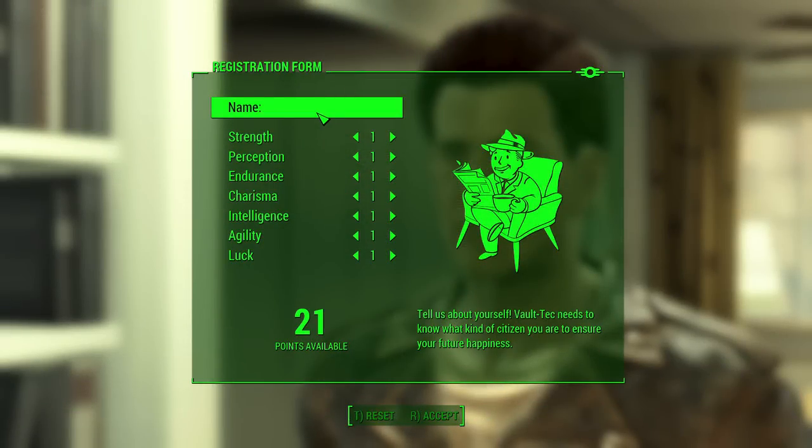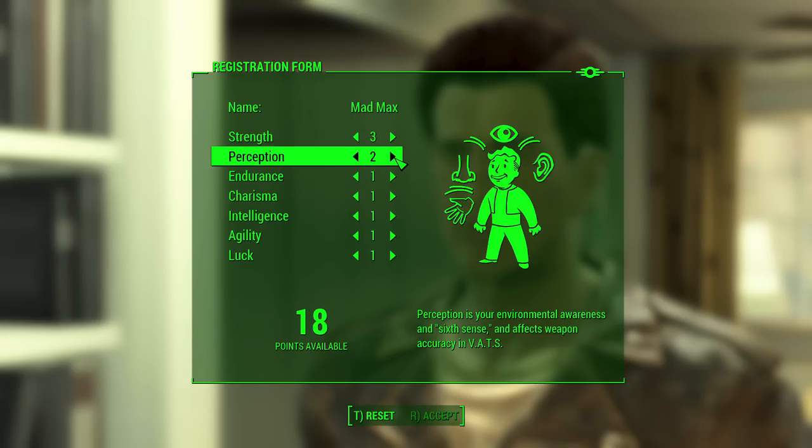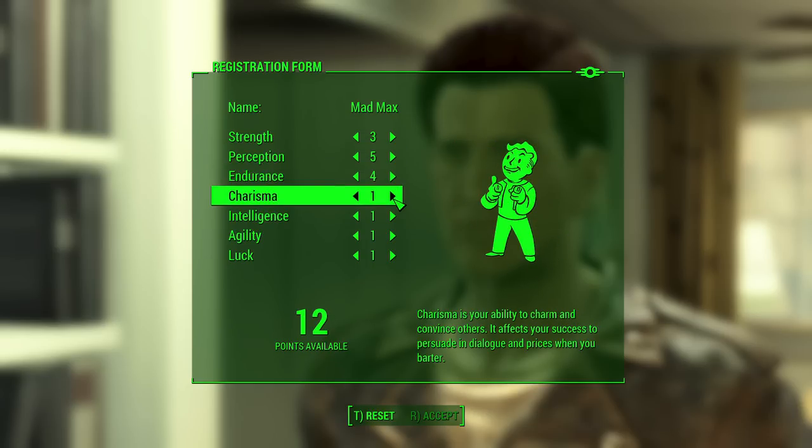The SPECIAL stats for my Max are: three Strength, six Perception, five Endurance, four Charisma, three Intelligence, six Agility, and three Luck, for a total of 30 points. This includes the first Perception bobblehead very early in the game and then an extra point in any other category from the Special book in the Sole Survivor's house.